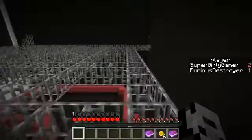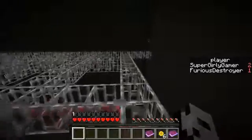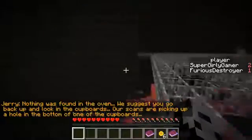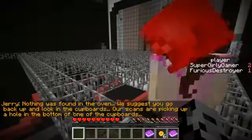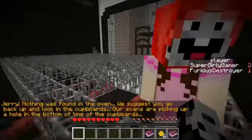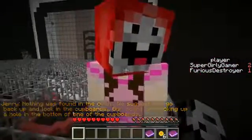I see a button in the corner — I'm sure that's where we have to go. And look for flash drives too. Actually, I'm just gonna run, I won't fall. Okay, I'm gonna run too, it's just too slow. Button. Nothing was found in the oven. We suggest you go back up and look in the cupboards. Our scans are picking up a hole in the bottom of one of the cupboards.